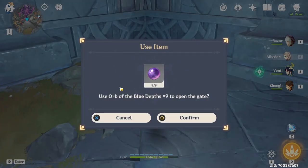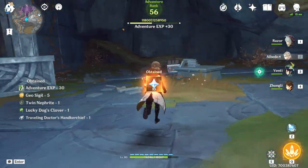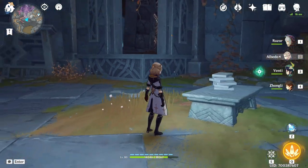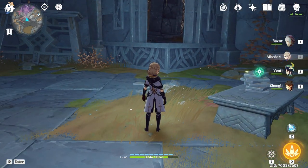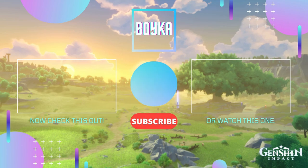This is going to be the gadget where we use the orbs — just click confirm. We're going to complete an achievement as well. Here we have three chests: one precious, one exquisite, and one luxurious. That's basically how to get all nine orbs and unlock this room to get all three chests. If the video was helpful, don't forget to leave a like and subscribe for more. See you in the next one — bye!